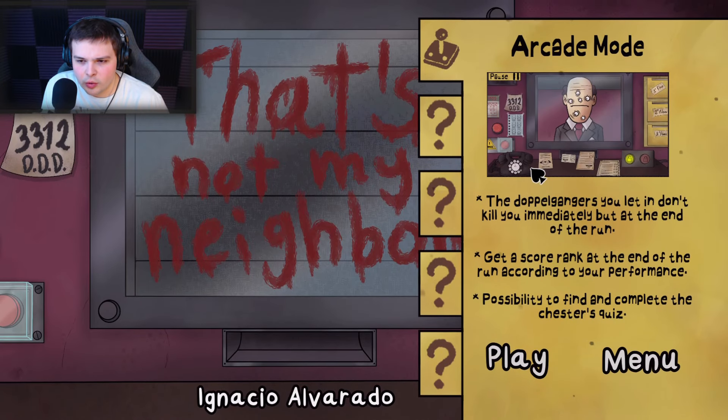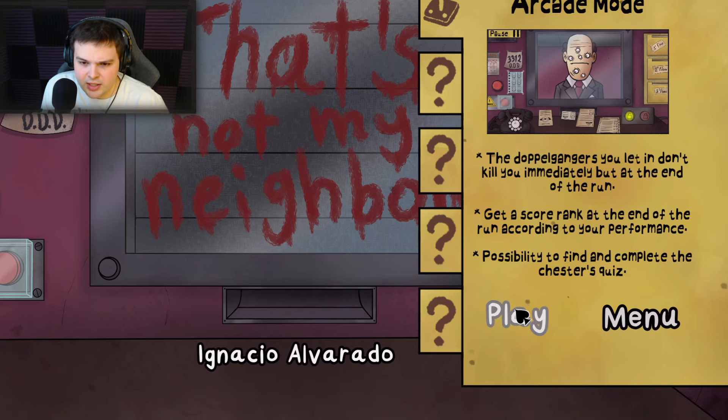Let's do this — Arcade Mode. The doppelgangers you let in don't kill you immediately, but at the end of the run you get a score rank according to your performance. There's also a possibility to find and complete Chester's quest.